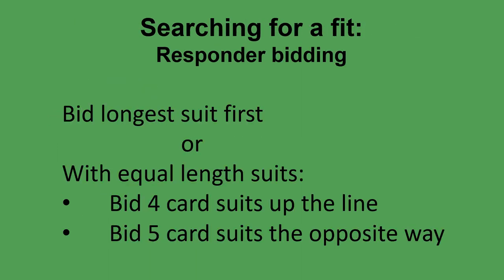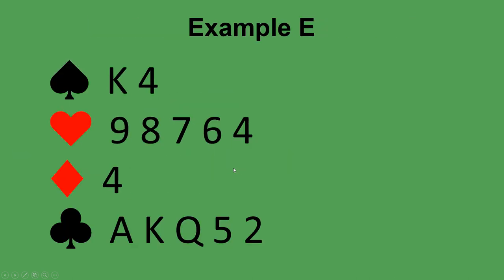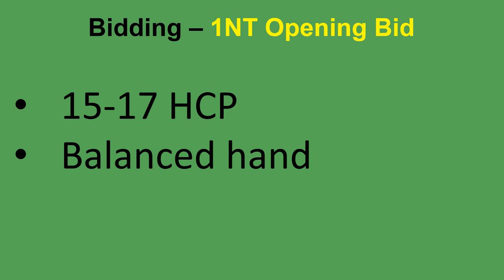To summarize: always bid your longest suit first when responding. With equal length suits, bid four card suits up the line — lower ranking first — and five card suits the opposite way, higher ranking first. When responding with a new suit at the two level, you need at least ten high card points. Something new: opening one no trump. When you open one no trump, you tell your partner you have a balanced hand and fifteen to seventeen high card points. A balanced hand means at most one doubleton, no singletons, and no voids.